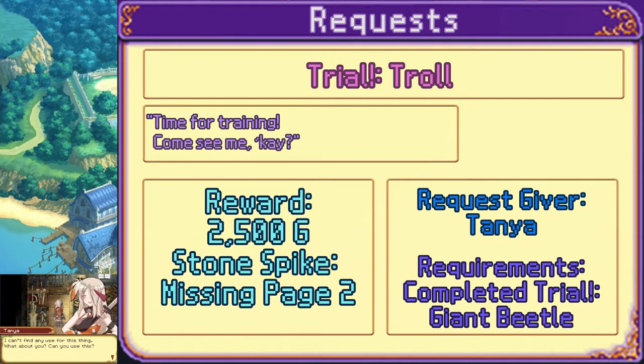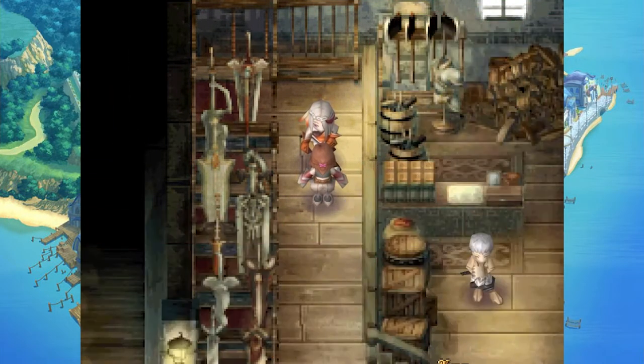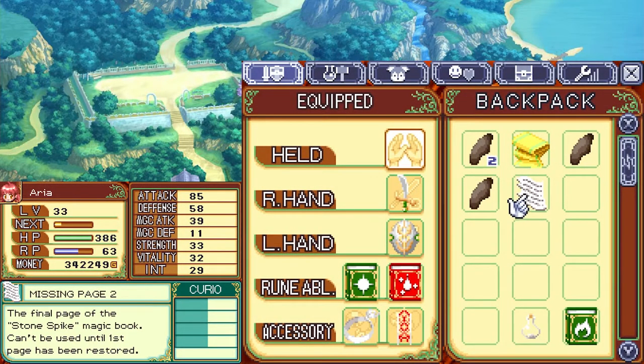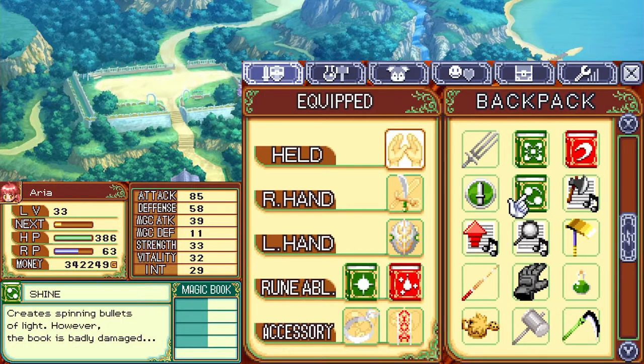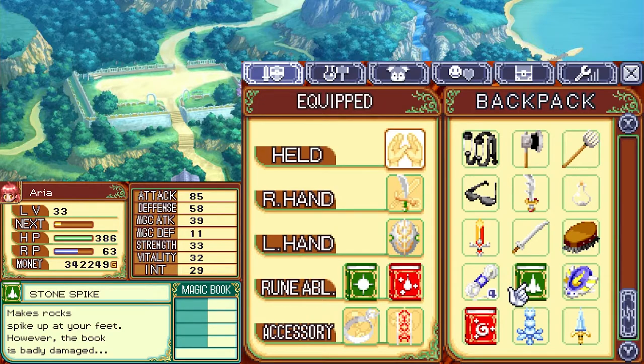Missing page two: the final page of the stone spike magic book — can't be used until the first page has been restored. I don't have the first page yet, so I won't be able to do this until I get another quest from someone. I'll get to this eventually.